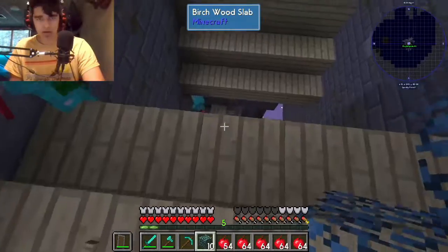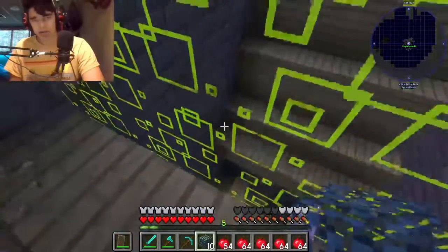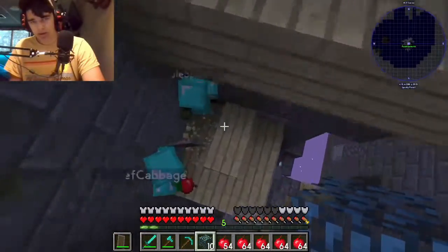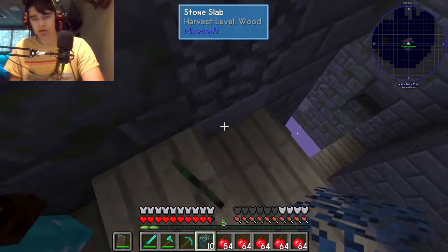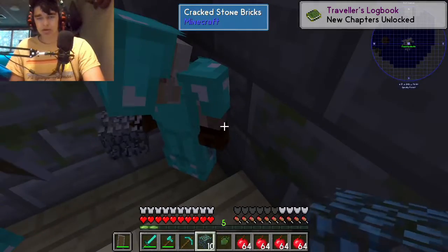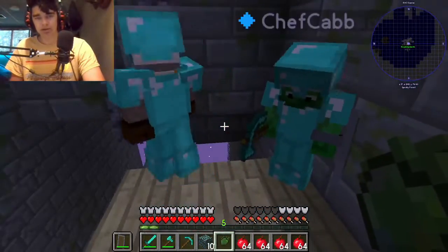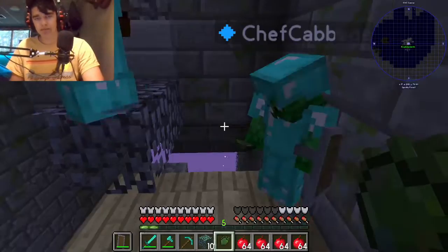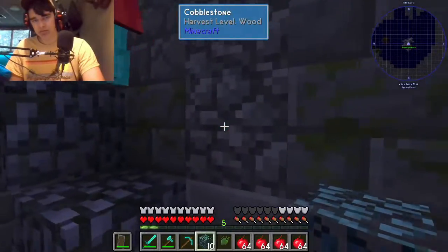Hey, what's up? You want a scale? Sure. Whoa, it's around your aura. Get down here. One scale for you. One scale for you. You just have to have it in your inventory, right? Just not hold it? You have to have it in your inventory, yes. Are we going to go kill this boss now? Yeah. We all have Naga scales.